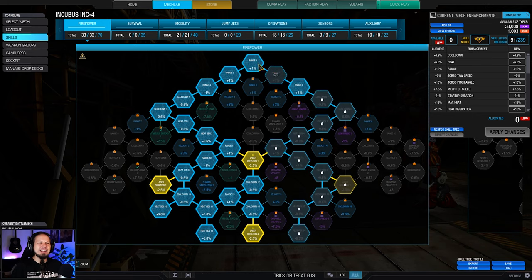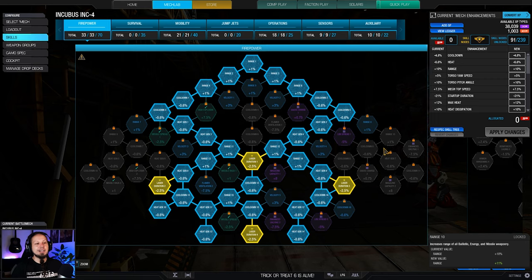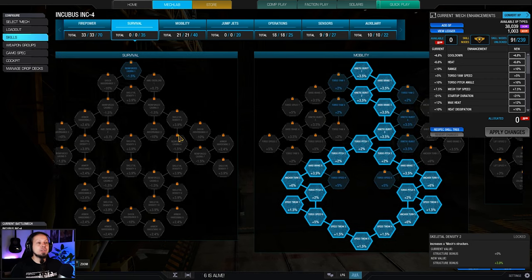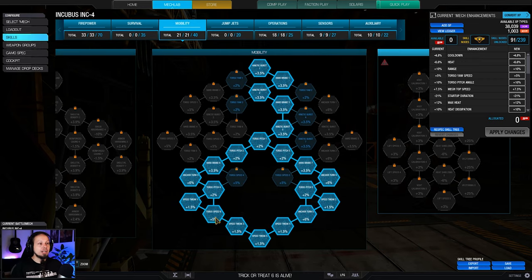Range nodes — sometimes I'm taking them just because I have to go down the tree to get the stuff I want, but this time range is actually quite good because that keeps us at a safer distance and we can shoot from cover a bit easier. We are not taking any survivability, but I was going for mobility: speed tweak, anchor turn, hard break, and kinetic burst, so that we can quickly make these peaks going in and out of cover, and also having speed tweak to reposition a bit faster than usual.